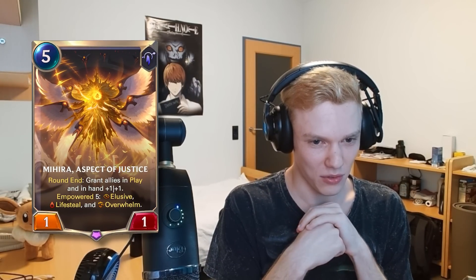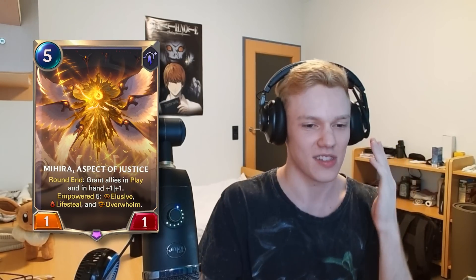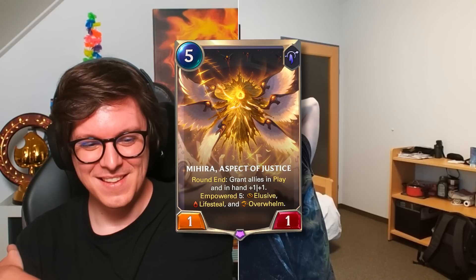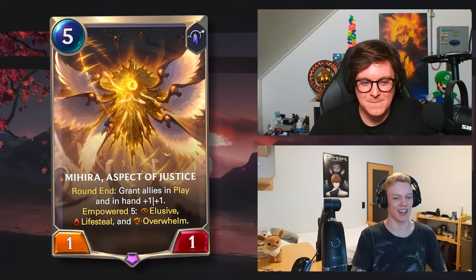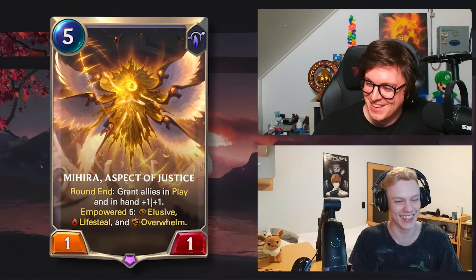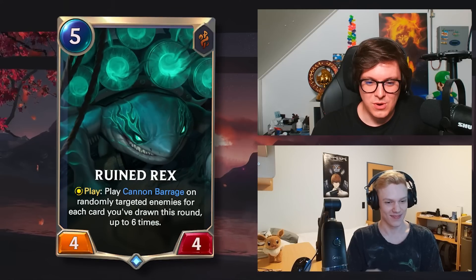Mihira — five mana one-one, Targon is correct. Aspect of Justice — round end, grant allies in play and in hand plus one plus one. In part five, elusive, lifeblood — that part is correct. In play and hand — it's fake? Wait, I just couldn't read — never mind. Is it round start? Wait, it's round end — this is correct, final answer. Yeah, it is correct! I would have been like, nobody sends two real cards in a row. But Caleb's level up is round start and I know Mihira had the opposite.